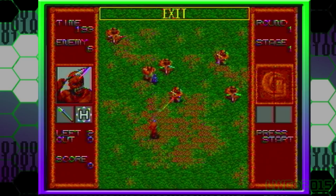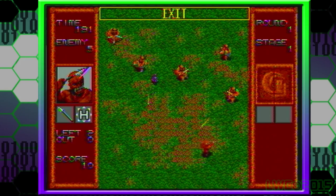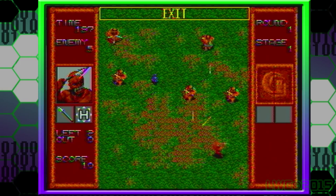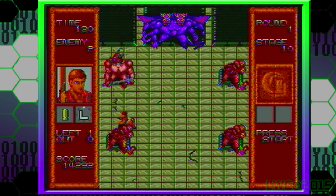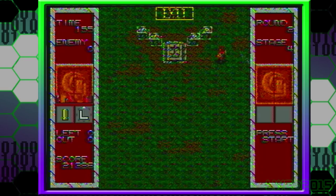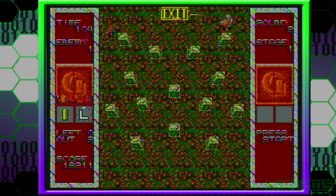So, what is Gain Ground? Gain Ground is an overhead shooter arcade title that got ported to consoles like the Sega Genesis, which is the version we'll be looking at. The gameplay is kind of like Crackdown, where you go through each level shooting enemies and making it to the end before the time limit runs out. The levels only take up one single screen, and there are two different ways to end a level: shoot everyone in the level, or get your characters to the exit point.